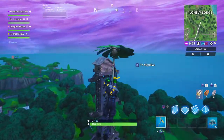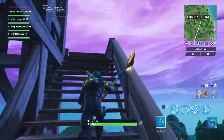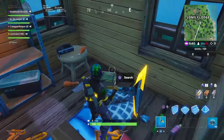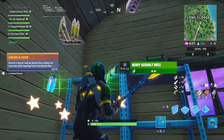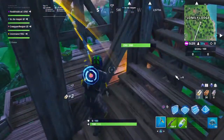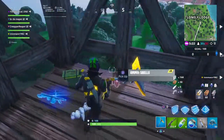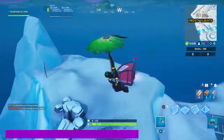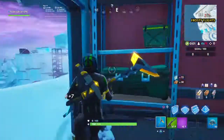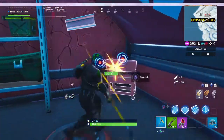For the first prestige challenge — search a chest and ammo box within 30 seconds after landing from the battle bus — I recommend heading to Lonely Lodge. At the guard tower, you can land on top and there are always two chests and an ammo box. If one doesn't spawn, run down the stairs a couple of floors and you should see another chest and ammo box. You can also check the small outposts where the ballers usually spawned, or inside the stormwing carriers — those usually have chests and ammo boxes to get this challenge done.